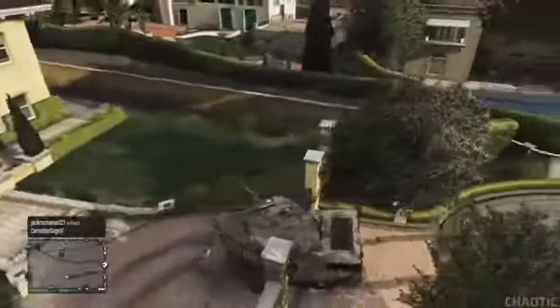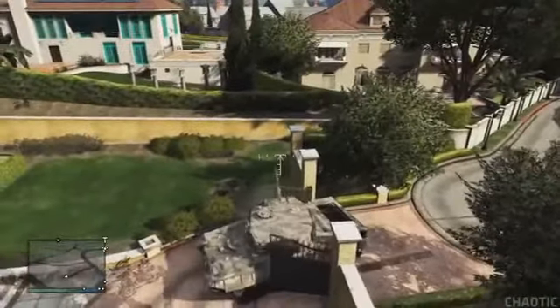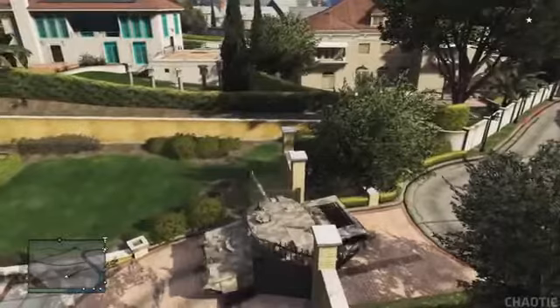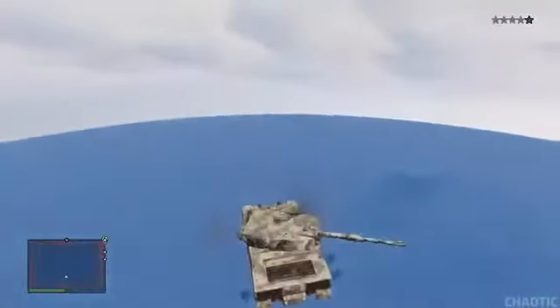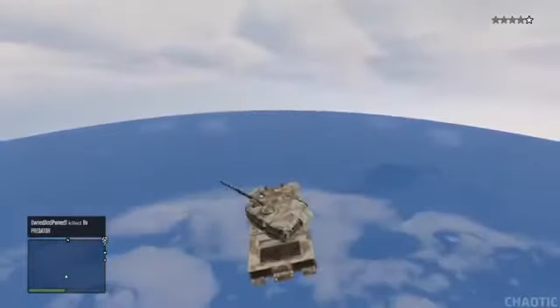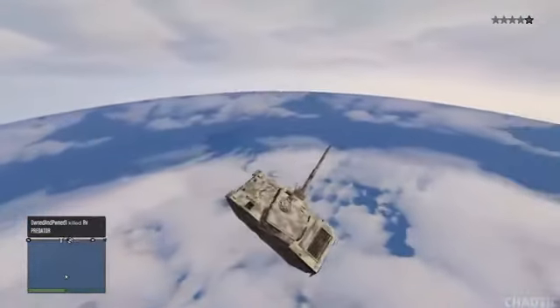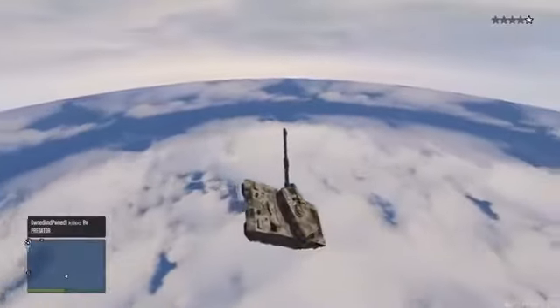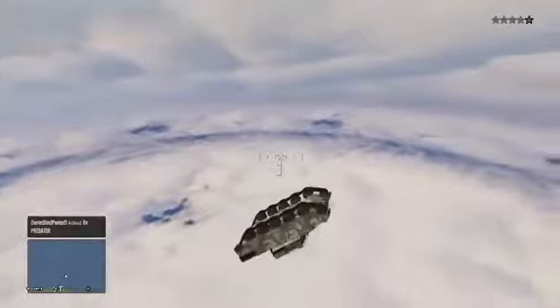You want to then drive forward and backwards over and over again until eventually you get the barrel stuck in between the gate. Once you have managed to get the barrel of the tank stuck inside the gate, you'll find the tank becomes very glitchy. You want to then continue driving forward and back until eventually the tank will catapult or teleport into the sky. As you can see in the video, I have been teleported several thousand feet above sea level.